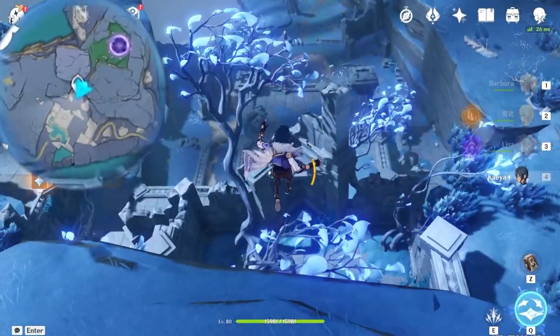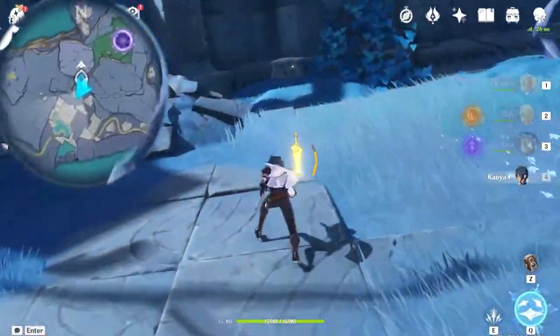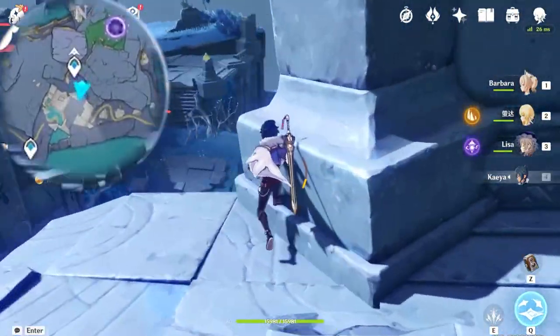We once again teleported back to the top of the narrows area. But now we need to collect some of the remaining key sigils on the map. There's a cracked chest once again - I want to collect these things whenever I see them.